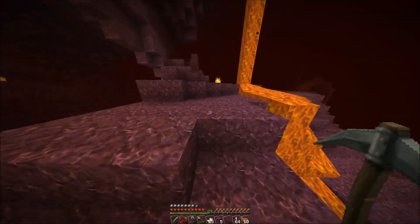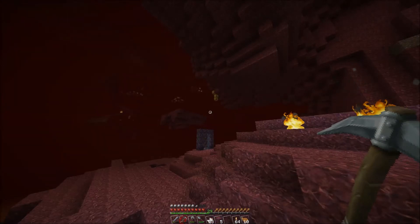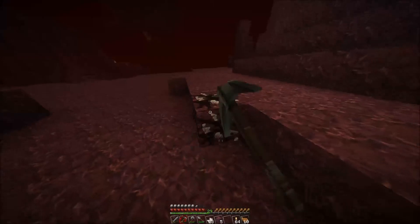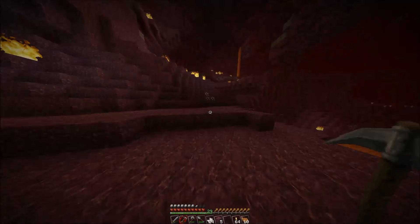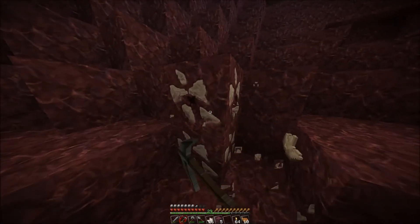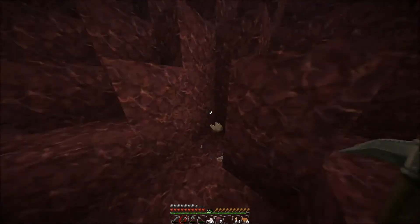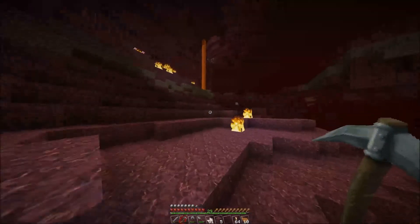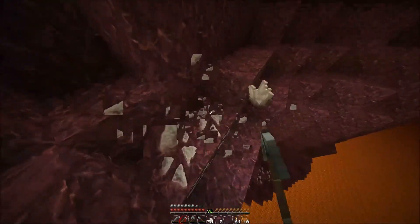Hopefully I can find a Nether Fortress. I assume it's nearby, cause I could really use one of those. They got chests there and stuff, and I could use some stuff from those chests probably. I need a fortune pick, it's just not working. What does it do, give me one every time I break one? That's stupid. I've been sitting here for days trying to get this. You know what guys, I'm gonna go explore, and if I see anything interesting I'll get back to you.